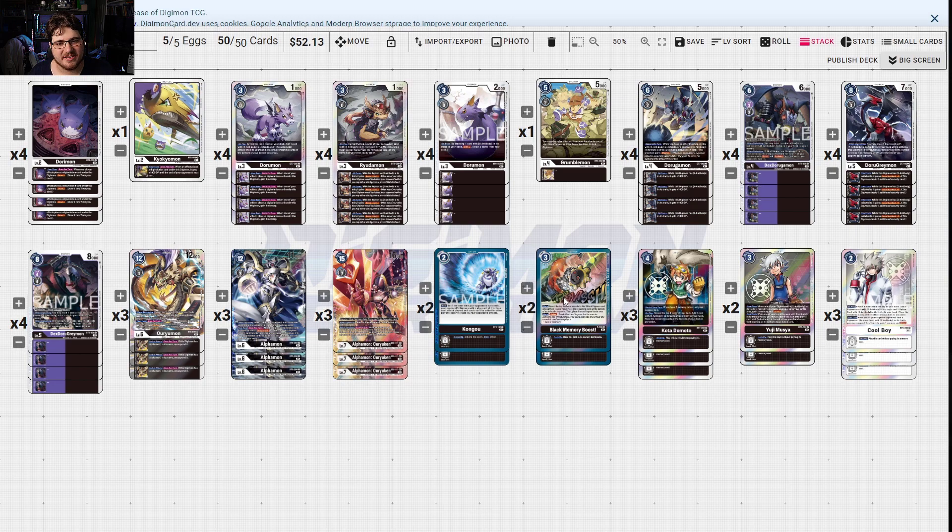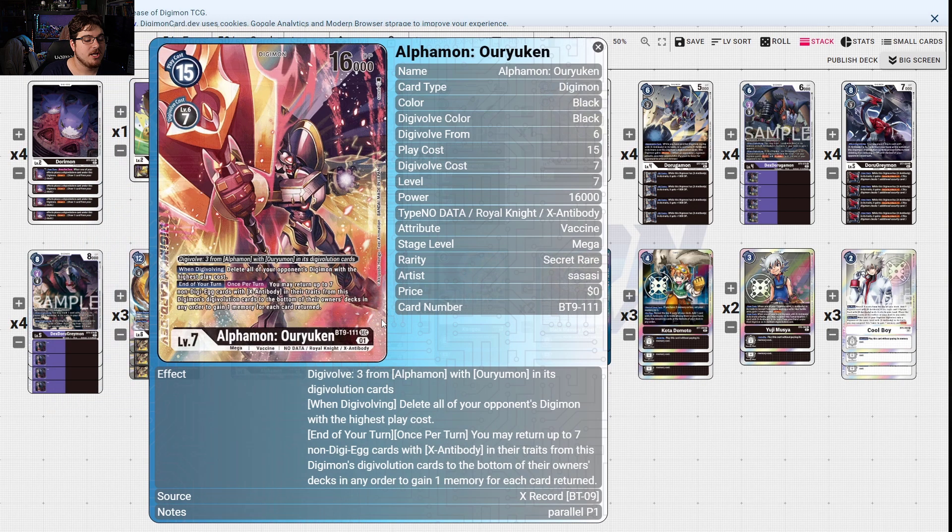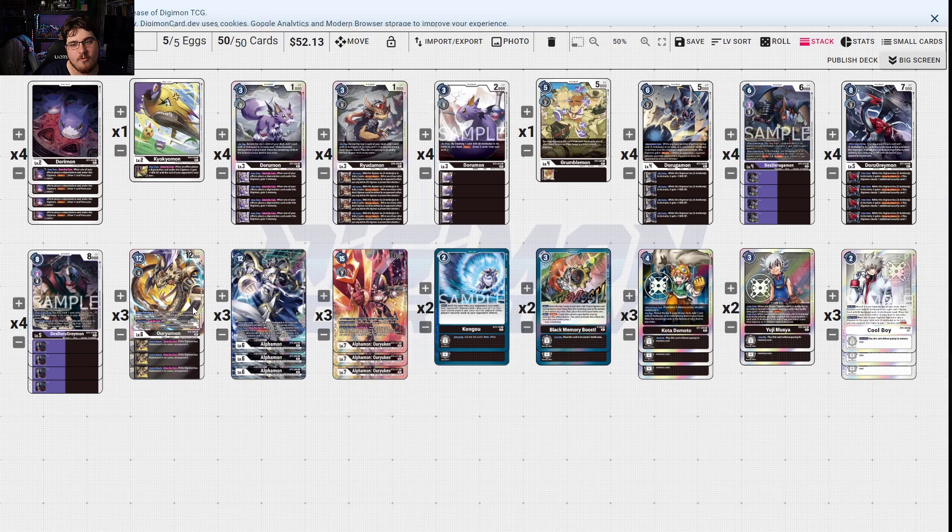Alphamon is coming in hot this format as one of the best decks, if not the best deck of the format. Black has finally taken the mantle. Alphamon can de-digivolve your opponent's digimon — your turn, when this is in evolution cards, increase by one, de-digivolve one of theirs — so you make them smaller and swing in with Pierce. Or-You Mode basically deletes your opponent's digimon with the highest play cost to get rid of threats. You may return up to one seven non-digi-egg X Antibody trait cards from digi-evolution cards to the bottom of the deck to gain memory for each card returned — so at end of turn you can keep it your turn and swing in.